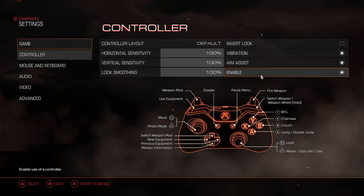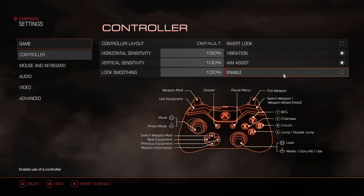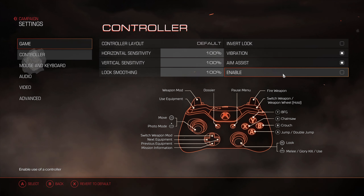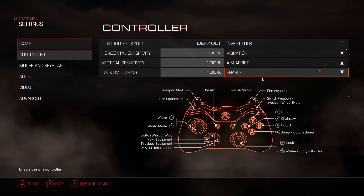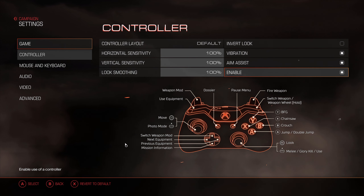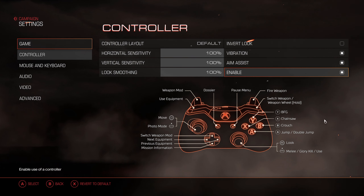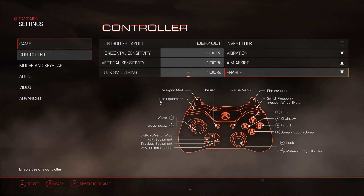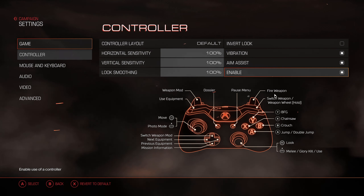Lastly, the enable function — all this does is enable or disable the use of your controller. If you have it off, your controller won't be active, so you don't accidentally hit a button. If you have it on, it'll allow full use of your controller. I'm not going to go over all these functions in this video — I'll probably do that once I get to the actual gameplay video. For now, we're going to move on to the mouse and keyboard settings.